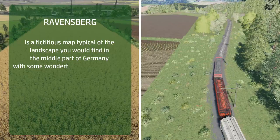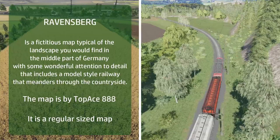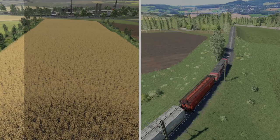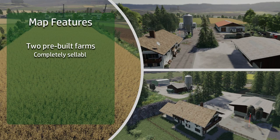Ravensburg is a fictitious map but fairly typical of the landscape you would expect to find in the middle part of Germany. There's some really wonderful attention to detail which includes a model-style railway that meanders through the countryside. The map is by Topace888, who you may remember from producing Mini-Brun, and it's a regular sized map. There are 44 fields in total — the smallest, field 43, is just over 1 hectare; the largest, field 22, is just over 8 hectares. There are 7 meadows, or Weiss as they're known in Germany, denoted by the W on the map, and 18 woodland sections which also include some small separate placeable areas you can buy for machinery.